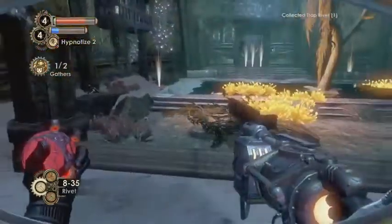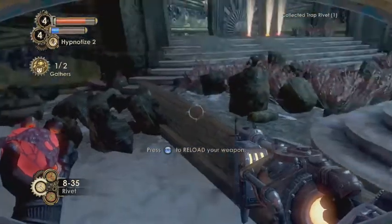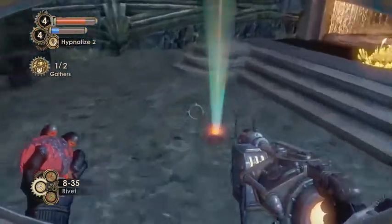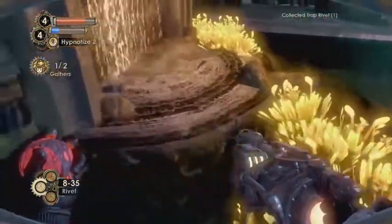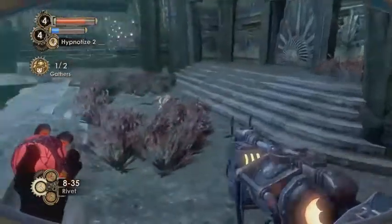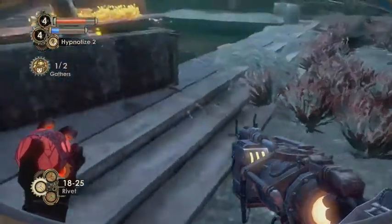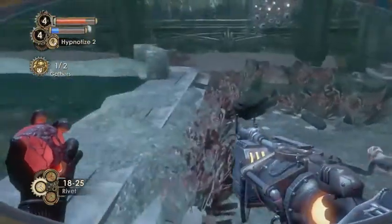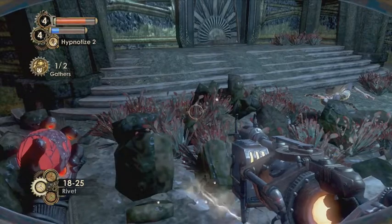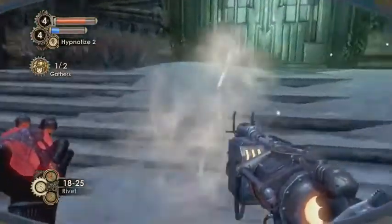Let's go get the rest of the trap rivets that I didn't even end up using. I think I'm gonna go gather a little bit more ADAM — just a little. That was actually one of the easier ADAM gathers. Let's check this lockbox — nothing in here. I'm gonna hold down X. Which way did she go? Okay, we're gonna head this way and gather some more ADAM.